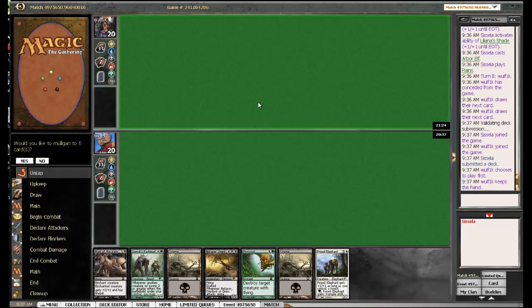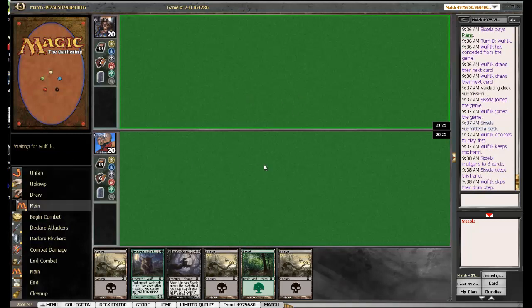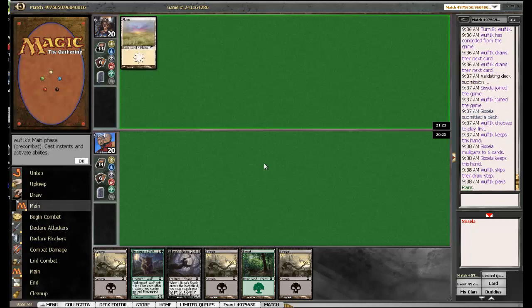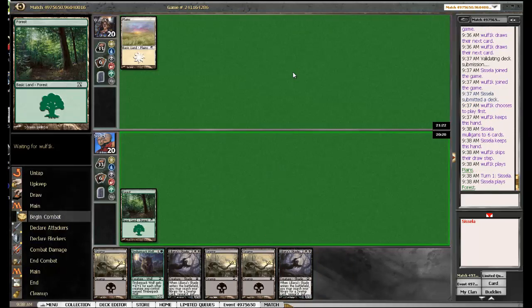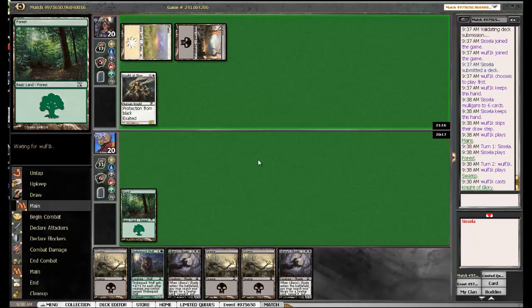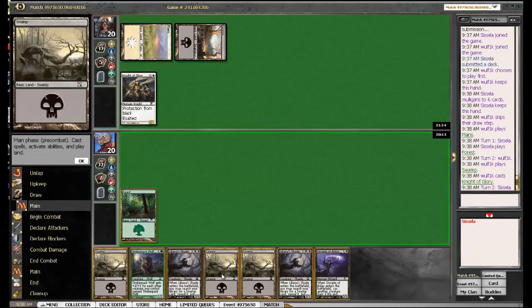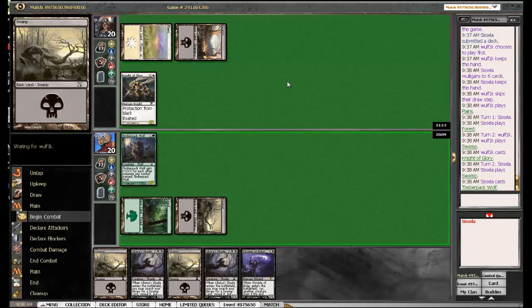This is a bad starting hand and definitely not one we can keep — absolutely nothing happens. This is much better. Killing a Sun Striker — of course the Sun Striker will be Exalted so that won't work. At least we got lots of mana now and I think we are set up to lose quite well here. Knight of Glory — and if he plays just one Guardian I can't block him profitably, though getting the Disciple there is just fantastic, setting me up for a huge shade-Disciple combo.